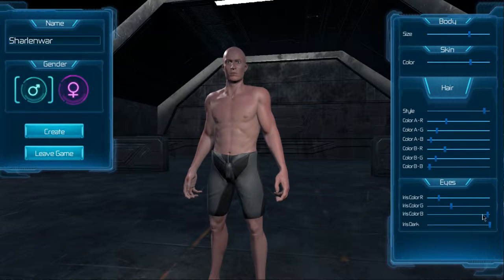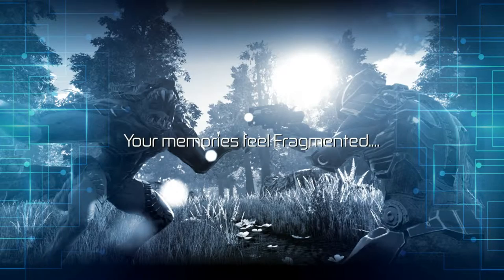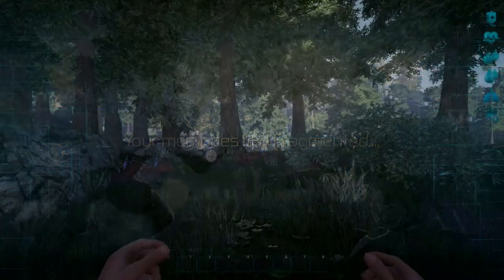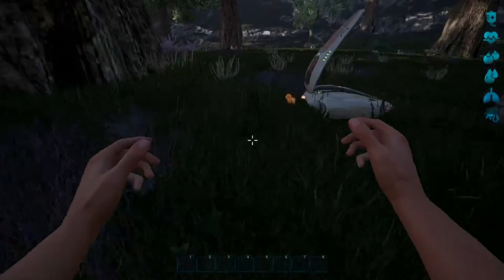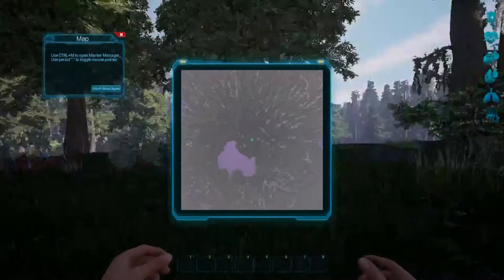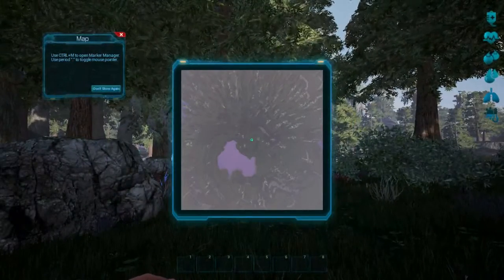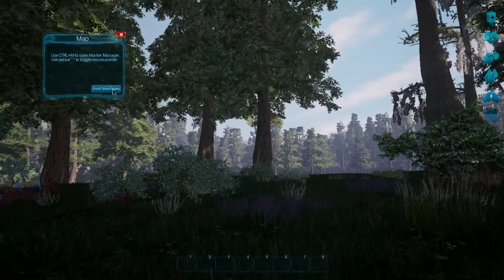The iris color doesn't really matter since you're not going to see it ever — other than here. We hit Create. And here we are in the game. We're near a crash pod. The map looks the same — not same old same old. Let's click 'don't show again.'